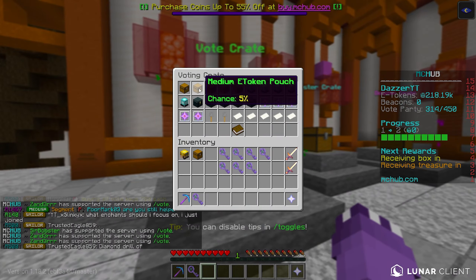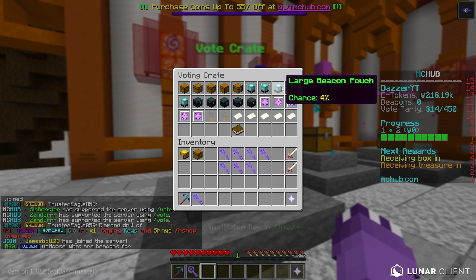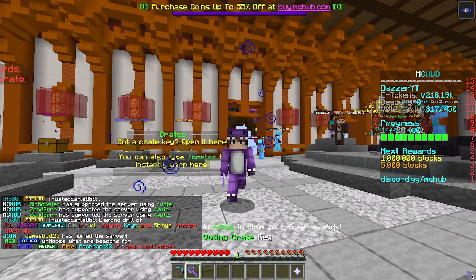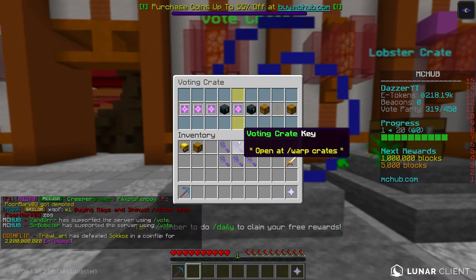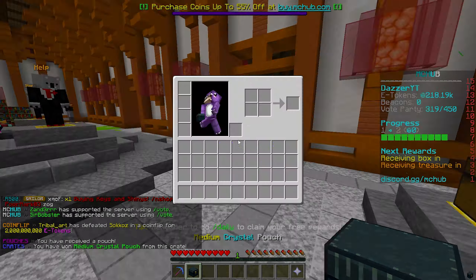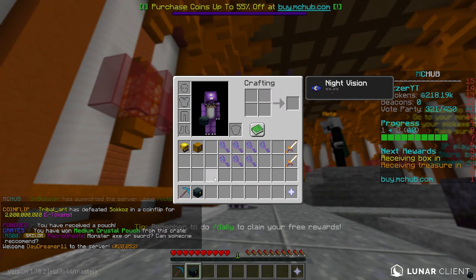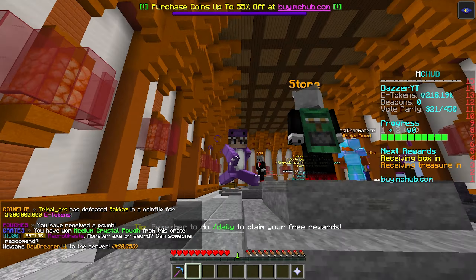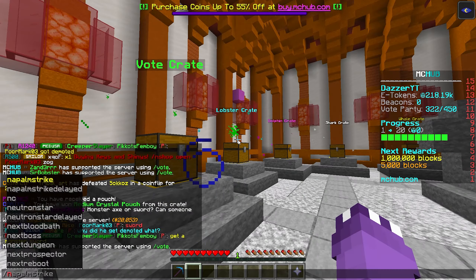I'm going to open one vote key just to show you guys what we could get. I'm pretty sure we can look at the percentage chance of getting beacon pouches or e-token pouches — because getting e-tokens is what we need to upgrade our pickaxe's enchants. Let's open one right here — and we got a medium crystal. That's exactly what I'm talking about when I say that selling your vote keys for a guaranteed beacon amount is so critical.